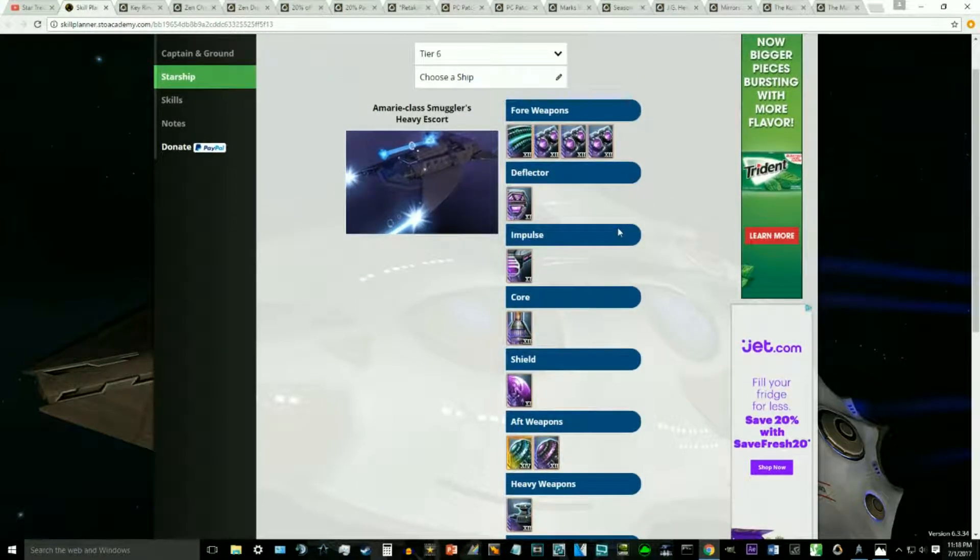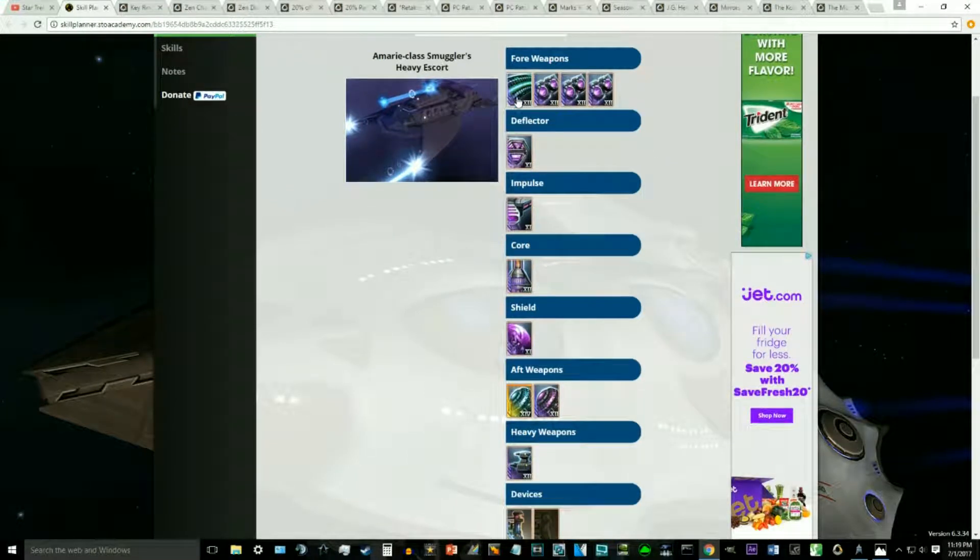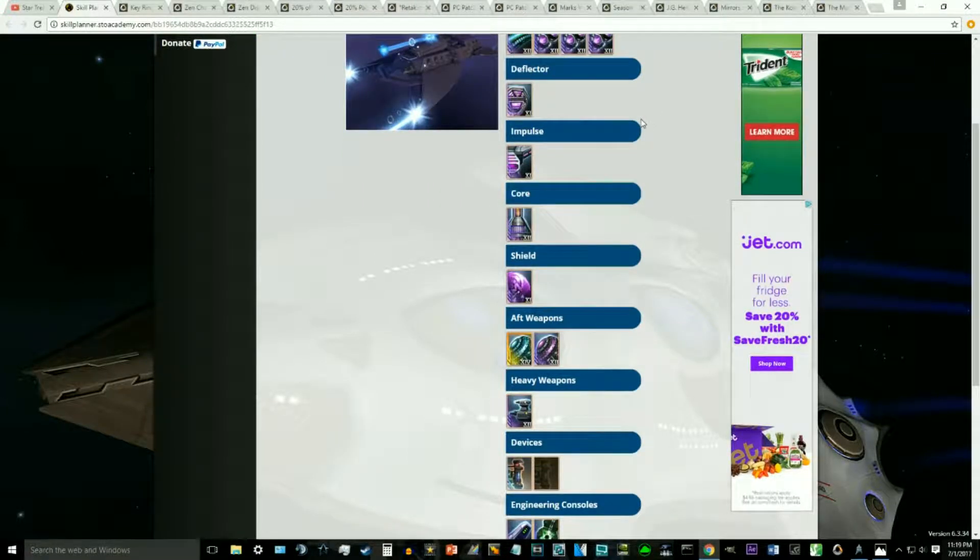As far as the weapons go, we decided to take this down the Polaron route — mostly a dual bank build using dual beam banks for the forward weapons. We have the chronometric Polaron beam array up front, mainly so we can benefit from the chronometric three-piece bonus. Sadly the chronometric set does not come in a dual bank variety — it comes in either a beam array or a dual heavy cannon. For aft weapons, we have two Polaron Omnis: a crafted Polaron Omni purchased from the exchange, and the chronometric Polaron Omni from the Time and Tide mission. I decided to take the chronometric Polaron Omni up to epic quality as our particular item upgrade.